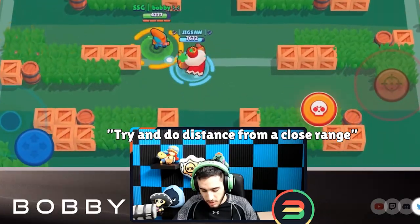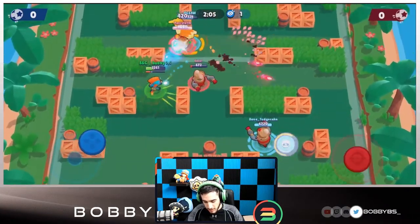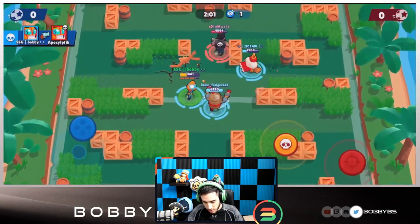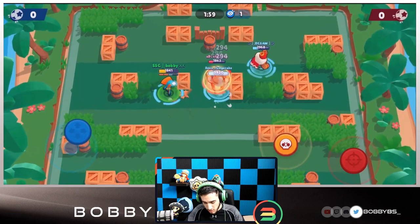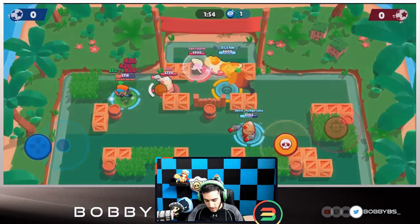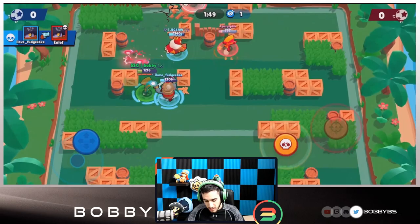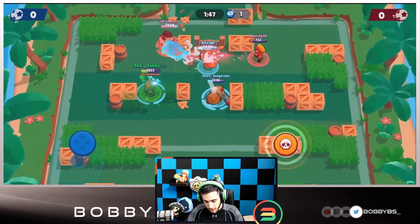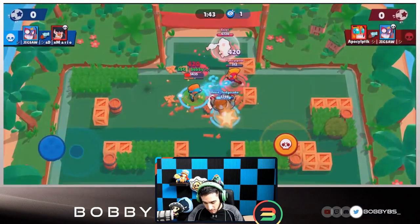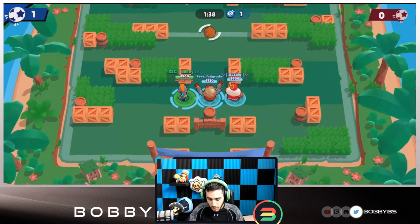If you're facing tanks, play from a distance; if you're up close, play close range — Max is a really good brawler and very easy to play. We get a couple kills, Fudge has his super but we don't use it because we should be able to get a goal fine without it. Jig picks up the ball and tries to trick shot into the net, it doesn't work. Fudge gets a super shot, we take out a Bull, then take out the enemy Max, and we're able to get our goal.